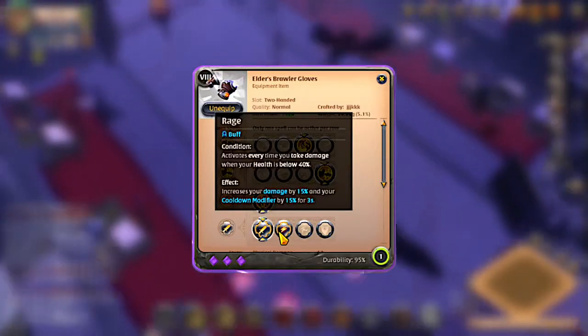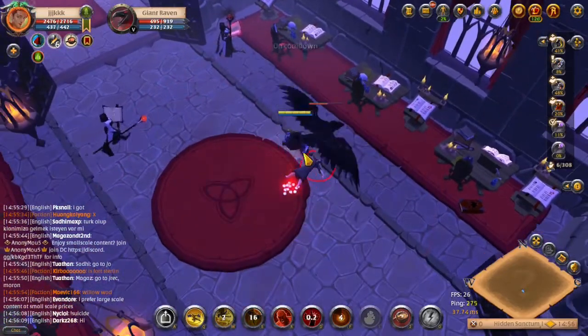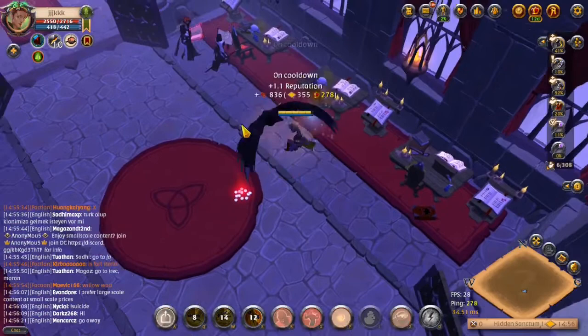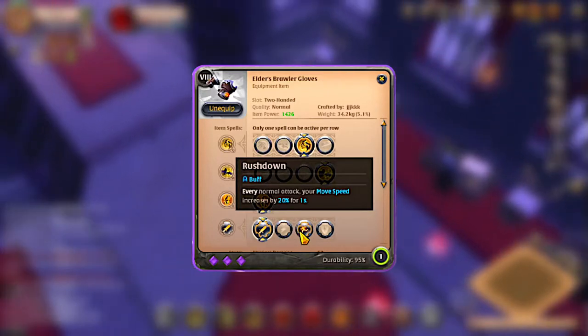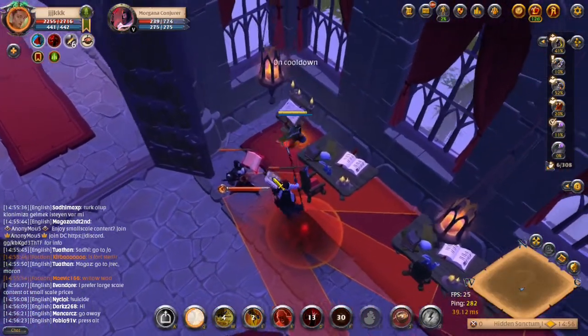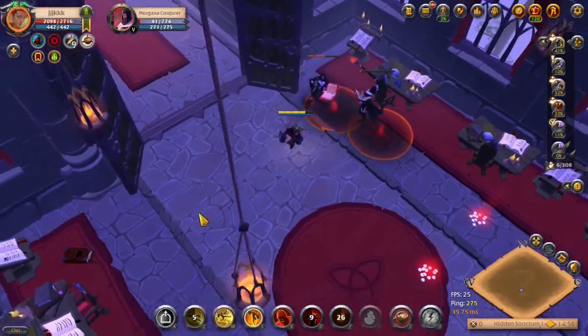The second passive, Rage, activates every time you take damage when your health is below 40%. It increases your damage and cooldown modifier by 15% for the next 3 seconds. The third passive is called Rushdown. Every normal attack, your move speed is increased by 20% for the next 1 second. This can be really useful for sticking on to your target.